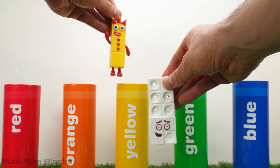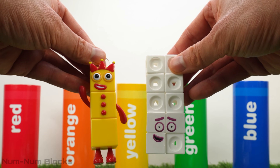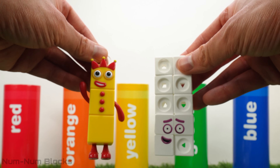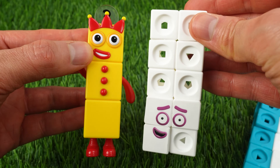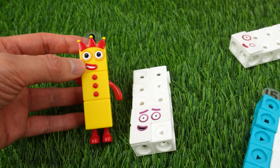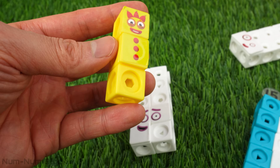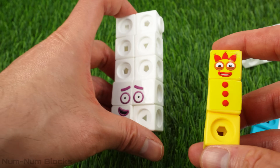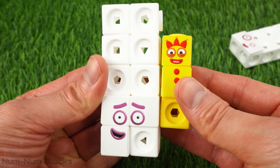Hello there, friend. Feeling out of hue? Three's here to help — it's what I do. Unlucky 13 lost his three yellow pieces. Three is here to help. To get to 13, we add three to 10.